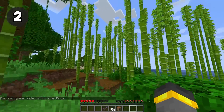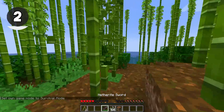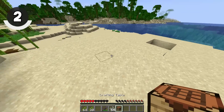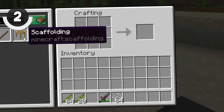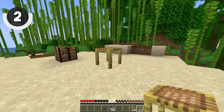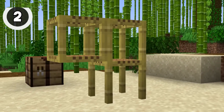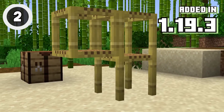Also tucked sneakily inside of the 1.19.3 update is our next change. Over at the Bamboo Jungle, we'll chop down a little bit of bamboo. As we all know, bamboo is getting a massive upgrade inside of Minecraft 1.20, but inside of 1.19.3, it actually kind of already started updating. If we craft some scaffolding and place it down, taking a look at it, you'll pretty quickly realize — the color changed. They updated the scaffolding's texture in Minecraft 1.19.3.